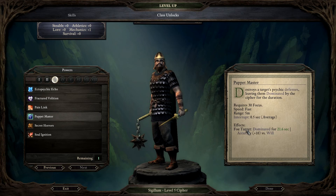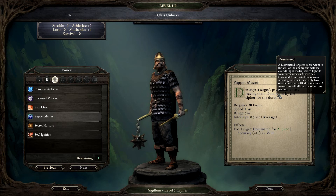Optmaster destroys the target's psychic defenses, leaving them dominated by the cypher for the duration. Dominated means the target is subservient to the will of the enemy and will use everything at its disposal to fight its former teammates. It overrides charm, and dominated is exclusive - a character can only have one dominated affliction at a time. A new one will dispel any older one. Against will, 21 seconds.